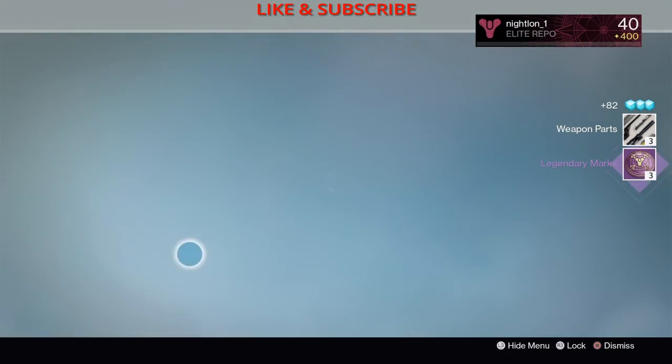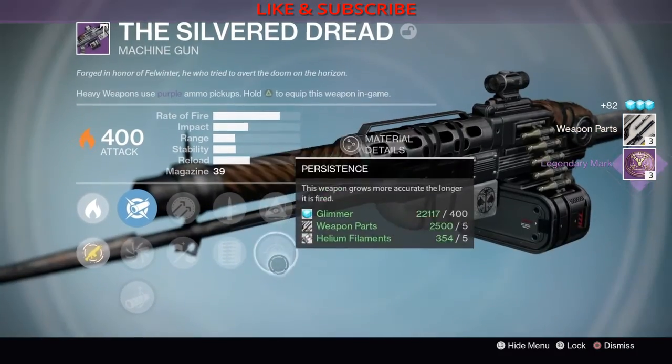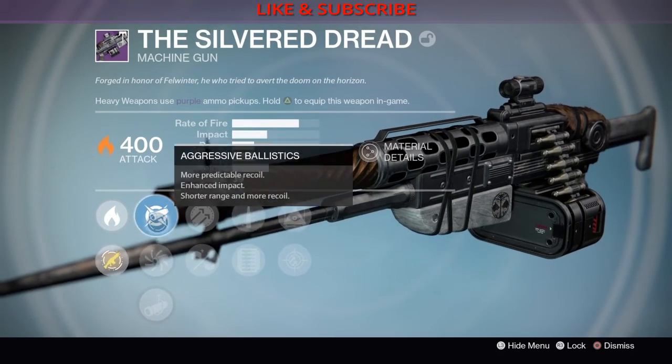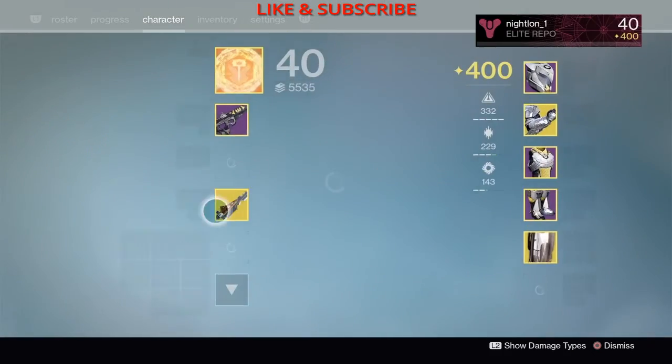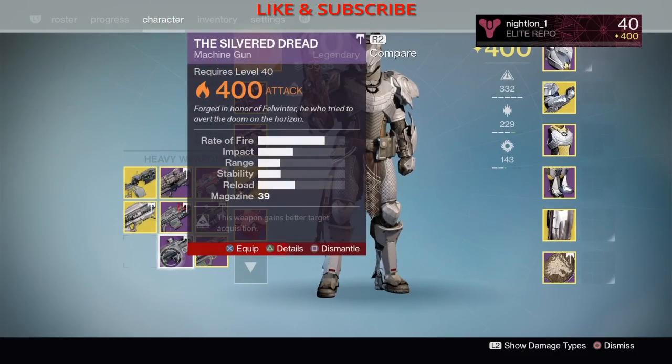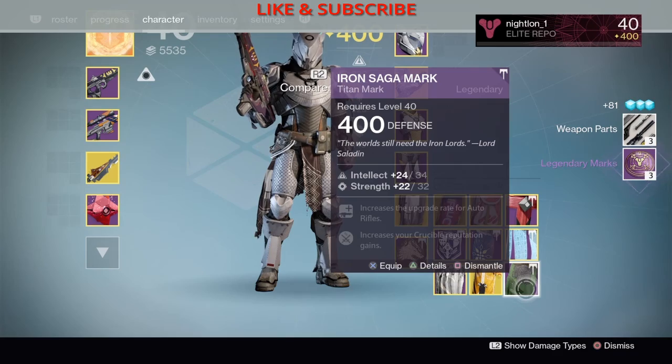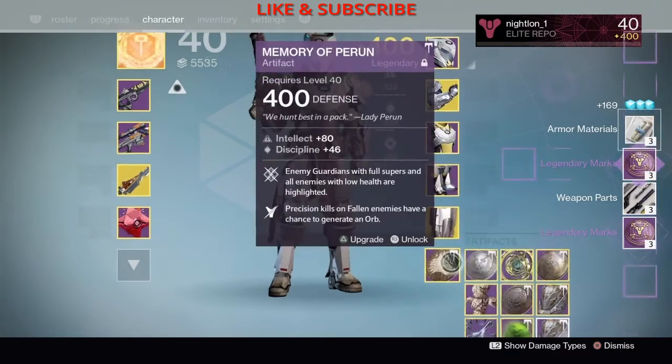The machine gun — we got Hidden Hand, persistent, quick draw, extended mag, hammer forge, free spring. It's a good machine gun, but no. They're only up here — it's not a perfect roll, so no thank you.